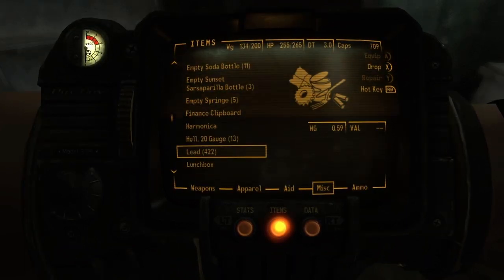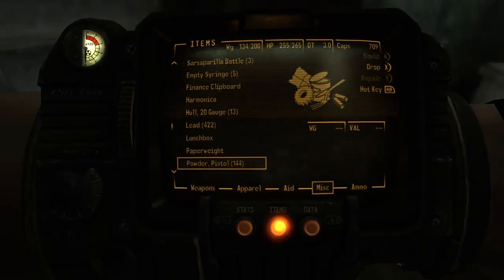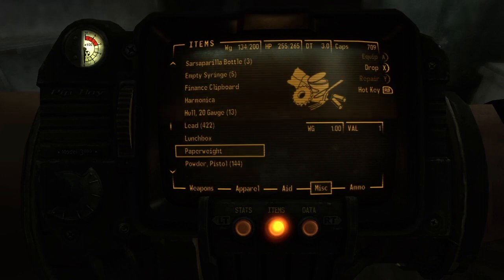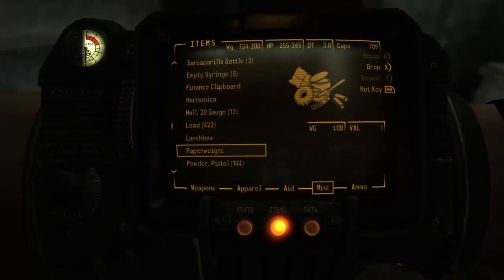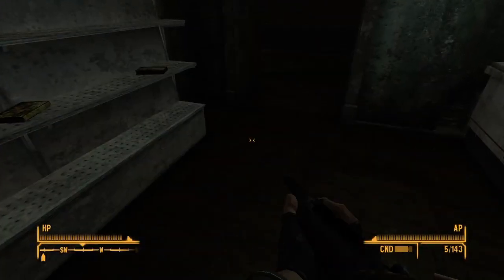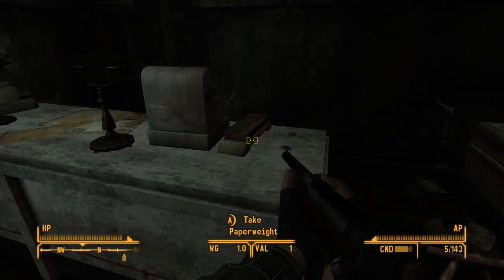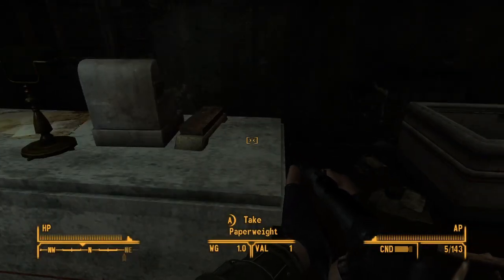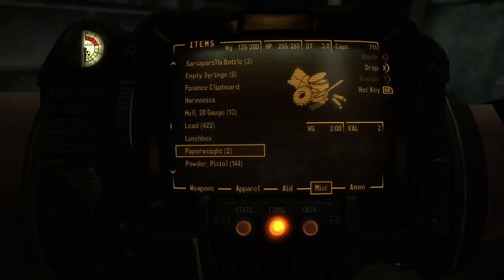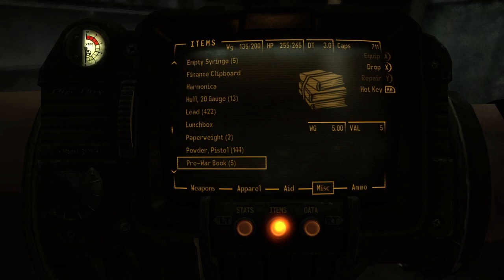Got a lot of lead — doesn't weigh much. One lunchbox. So paperweights are like scrap metal, and you can use scrap metal to make stuff. So we'll keep the paperweights too. Now I have a total of two paperweights.